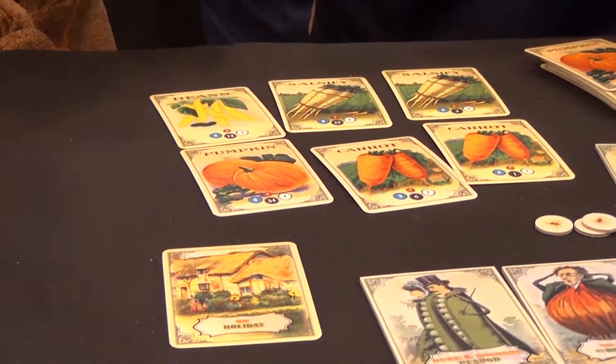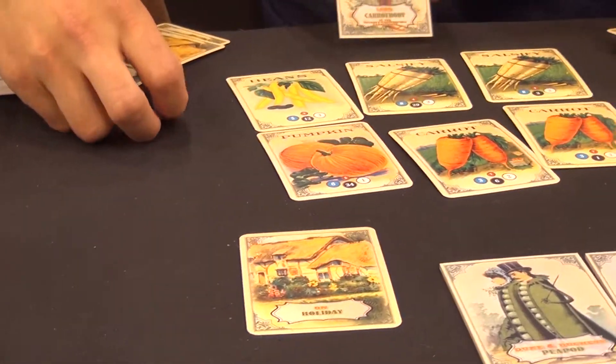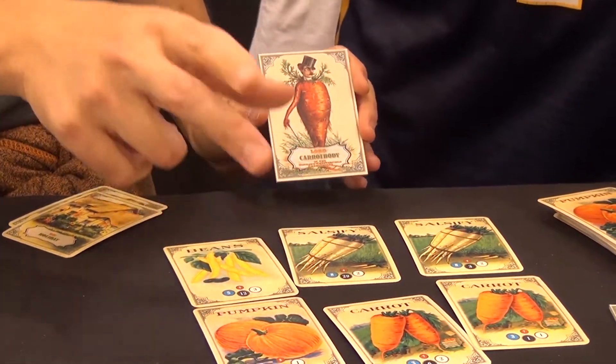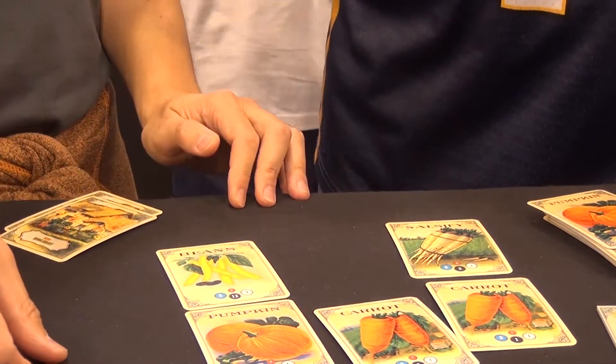And while he's off on holiday, maybe someone will drop by. Perhaps Lord Carrot Body comes along and says, 'My, my, look at that salsify. It certainly looks delicious, and certainly Mr. Cabbage Head wouldn't mind if I saved it from the birds who would otherwise eat it.' And he will go and take away the salsify.